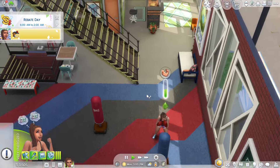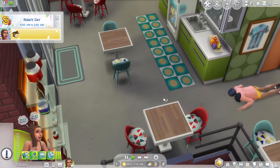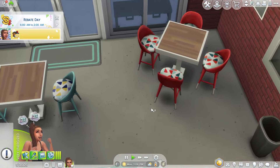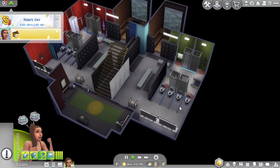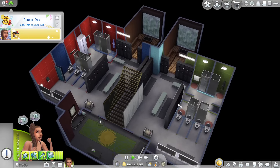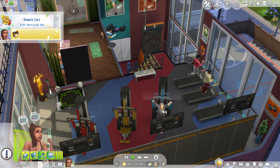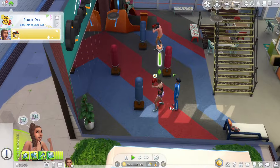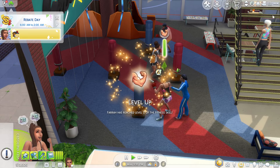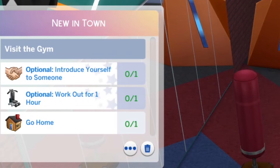I actually really like this gym. Let's have a quick look — look at these chairs. What pack do they come from? Maybe eco lifestyle? I really love the pops of colour. Going downstairs there are change rooms and a sauna room. Up here we have the weights room and treadmills. There are two werewolves — werewolves are quite often active, not surprising. There's also a yoga room, but because this is a gym lot not a spa lot, no one will actually run a yoga session. I'm fitness level two now — I'm going to stop that because I'm actually here to introduce myself to someone.